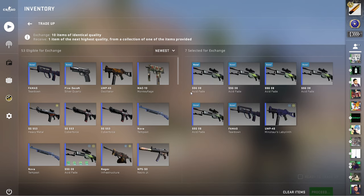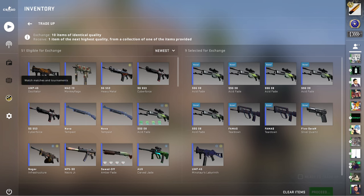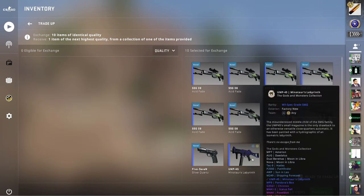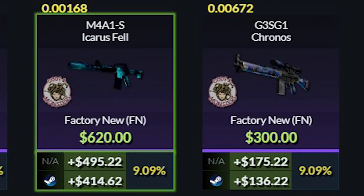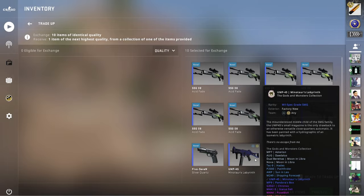UMP45 Minotaur's Labyrinth in lucky slot number 7, and finally the last acid fade going in. So Gaben, please, please give me the Icarus Fel for the 9.09%, or failing that, give me the G3SG1 Kronos from the Gods and Monsters Collection.